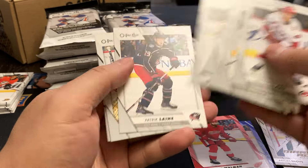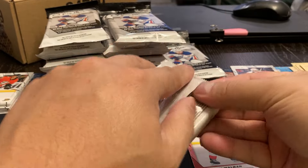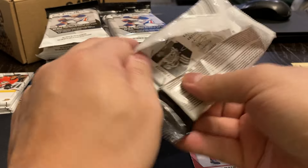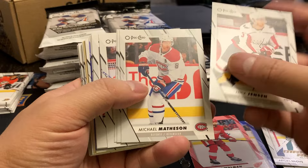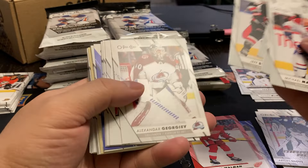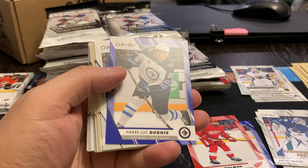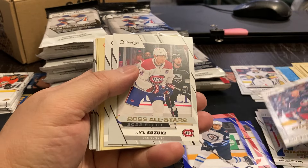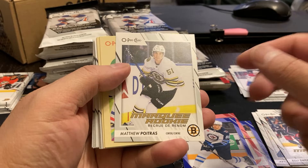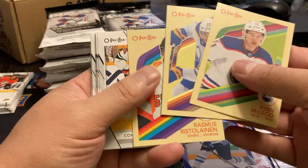You just got to get lucky to get the Bedards then. I can't believe that the price of hobby has gone up so much, but it definitely was a popular product. And we got a purple coming up — it's going to be a Pierre-Luc Dubois. Billy Sweezy, Nick Suzuki, Matthew Portris, Ryan McLeod, Krebs, and Ristelainen.